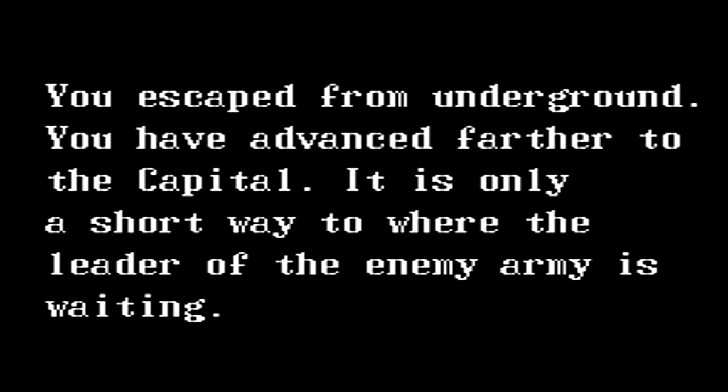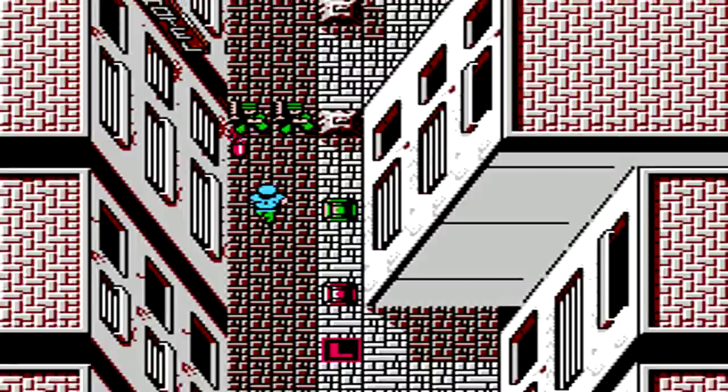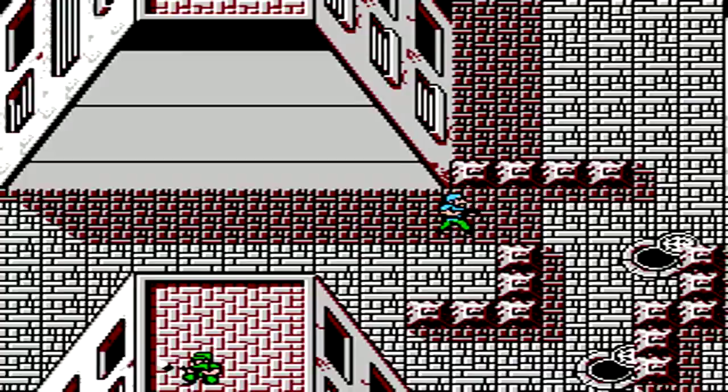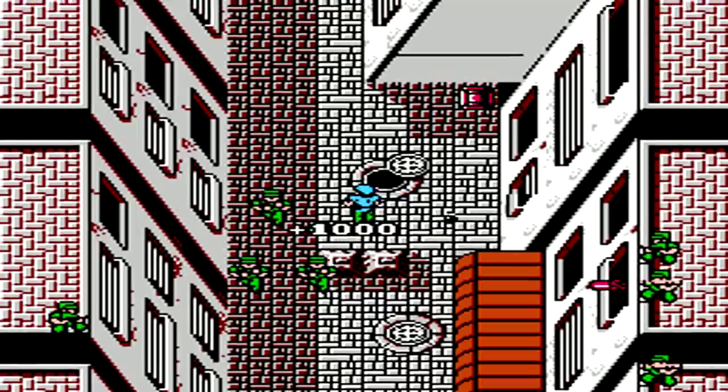The next level, we're once again back in the streets of Havana. Continue working your way up, watching out for sewer enemies as well as a decent amount of landmines. Just like before, you'll have to go between the left and right side of the screen when you reach a barrier. Be careful because the enemies on the rooftops are a little bit tough to get to and they can easily hit you with a bazooka shot.